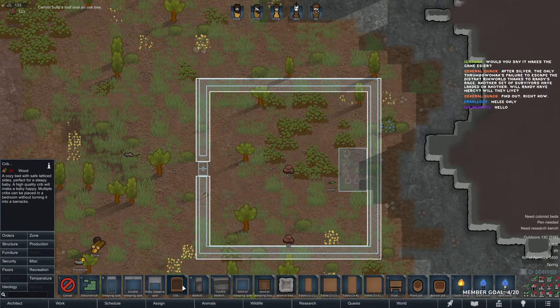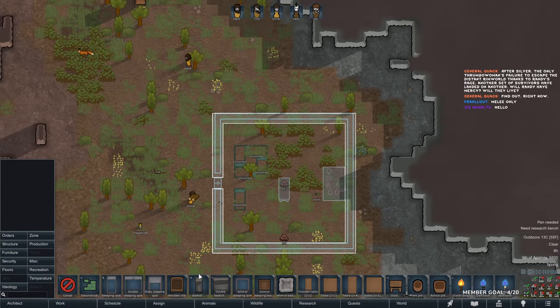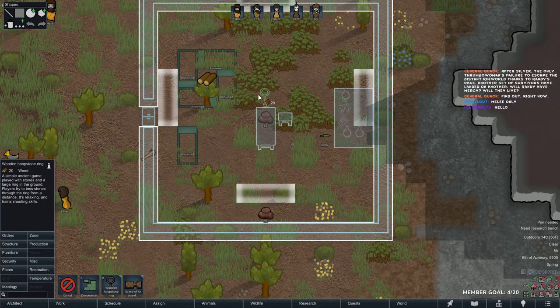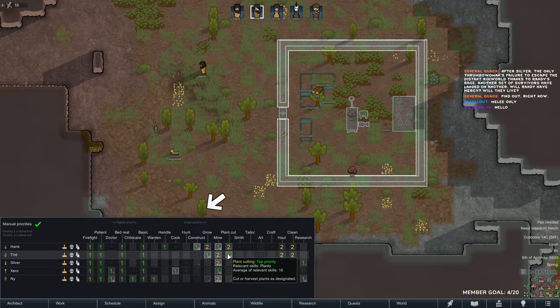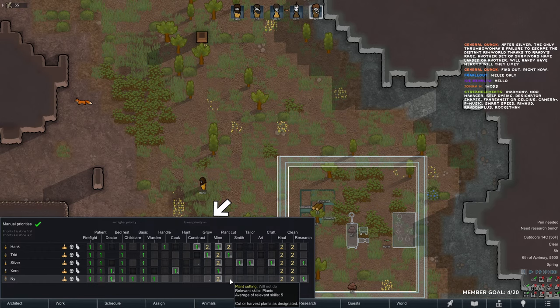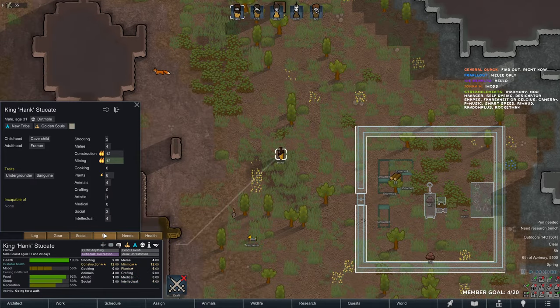Let's place down a few sleeping spots. They've also changed things — they added the crib to the tribal start, which is pretty neat. We don't have chairs, only stools, which is alright. We'll also grow a lot of things. We have one constructionist and one plantist. These people are very good.